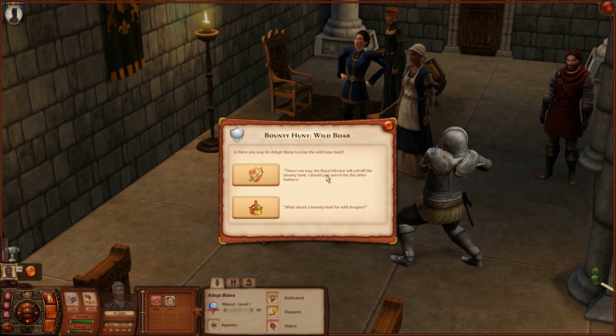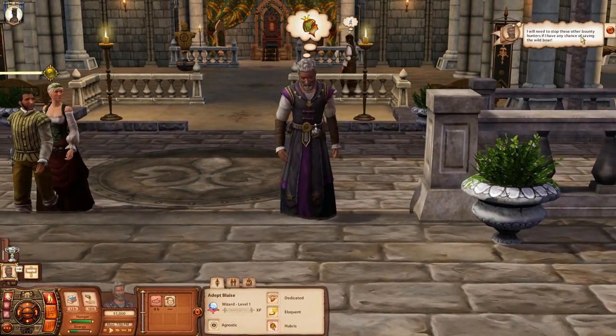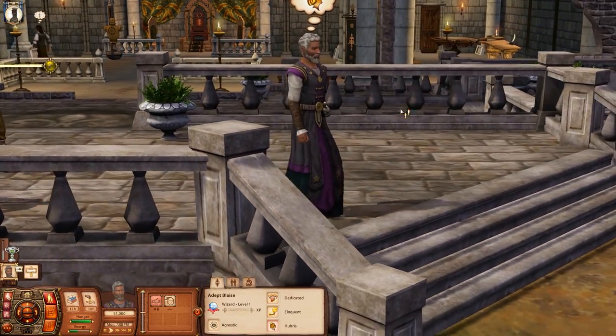There's no way the royal advisor will call off the bounty hunt - Blaze considers just searching for the other hunters instead. But there's another option: a bounty hunt for wild dragons. I haven't seen a dragon in this game yet, so let's avoid that for now. Let's just go talk to the hunters.